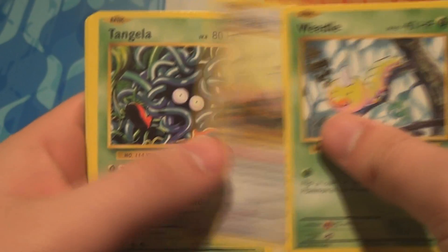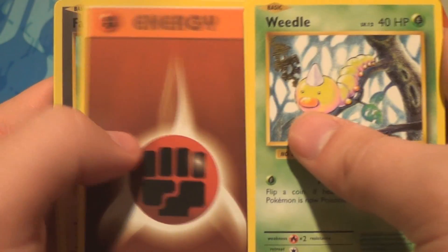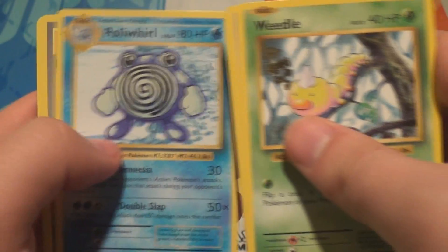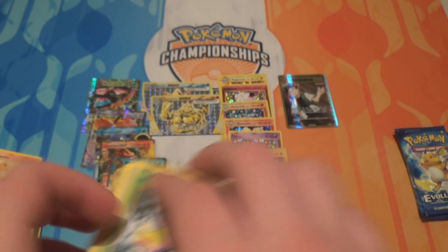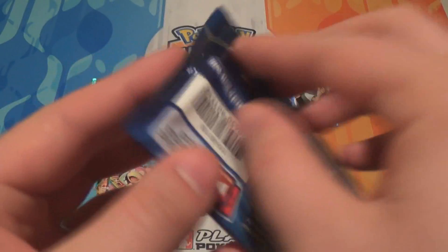Pack thirty-three: a Weedle, a Rattata, a Tangela, a Staryu, a Fighting Energy, a Reverse Farfetch'd, a Dewgong, a Poliwhirl, a Pidgeot Spirit Link, and a Blastoise Spirit Link. That was a disappointing pack. Farfetch'd is cute with his little leek.